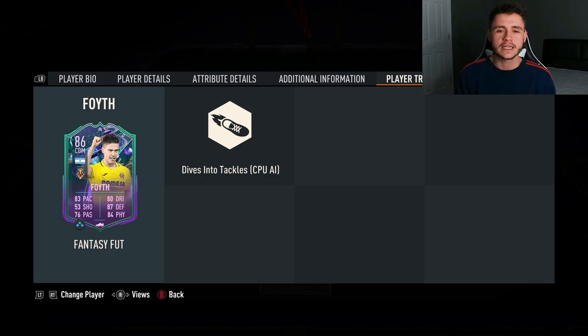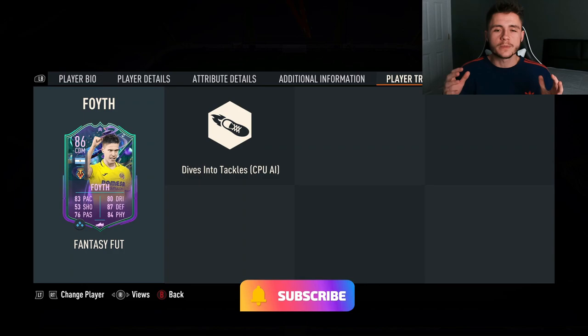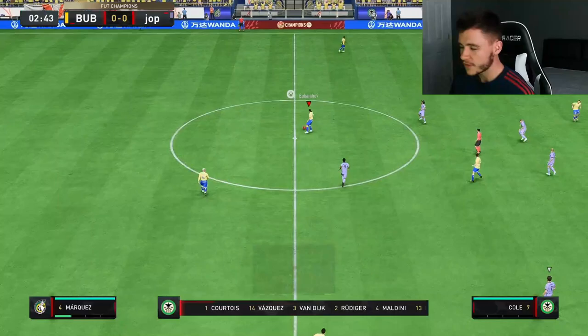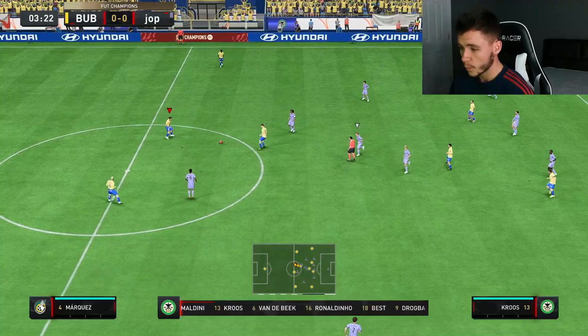If you enjoy these FIFA 23 player reviews, go ahead and leave a like — let's try to get this video to 30 likes — and consider subscribing to the channel. This is the team we're going to be using in a few games of FUT Champions to test out the new Foith card. Without further ado, let's jump into it. Here we are jumping into our very first game using the new Foith card, playing him at the center defensive mid position in a 4-1-2-1-2 formation.